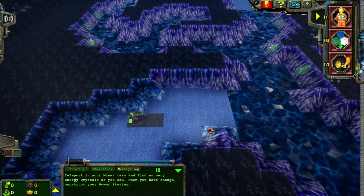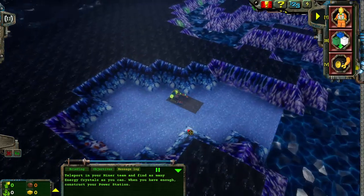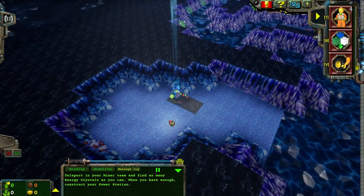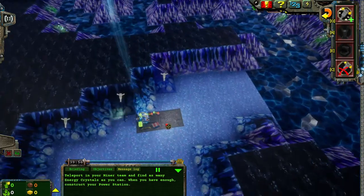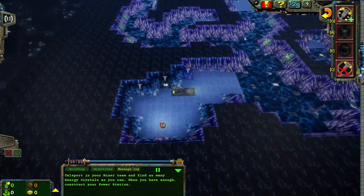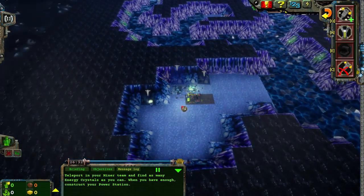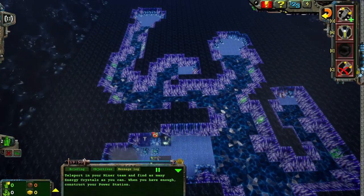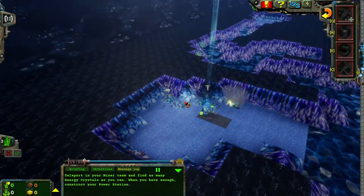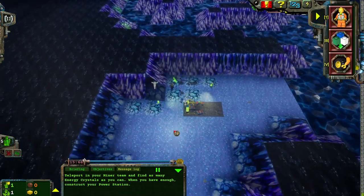Teleport in your Rock Raider team and find as many energy crystals as you can. When you have enough, construct your power station. I like this level. As a kid, I was so worried about my Rock Raiders being alone in the cavern, so I always teleported down three tunnel scouts so he wouldn't be alone. Far too much empathy as a kid.